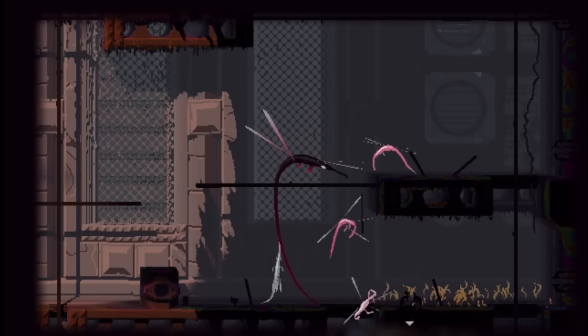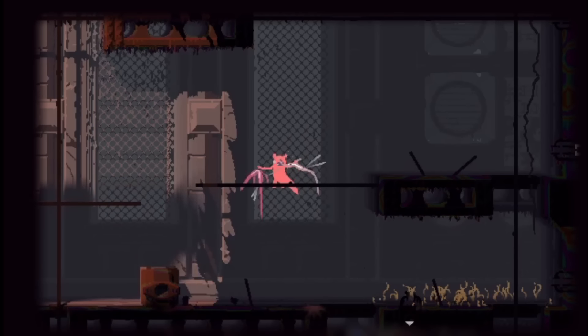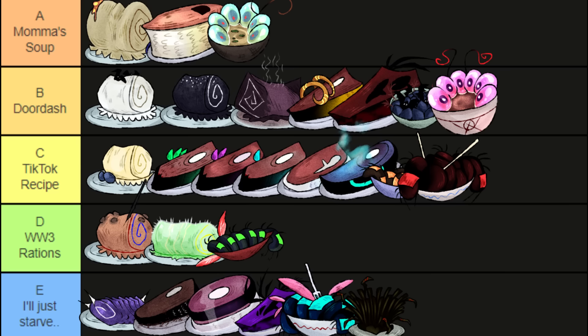The infants are much squishier than the adults. Assuming once the noodle flies reach adulthood they grow a sharp proboscis used for skewering and probably other things. So we have noodle fly soup — it's like ramen, except it tastes like child neglect and chicken. B tier.